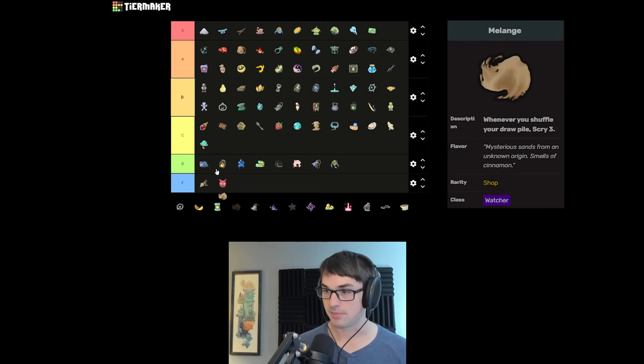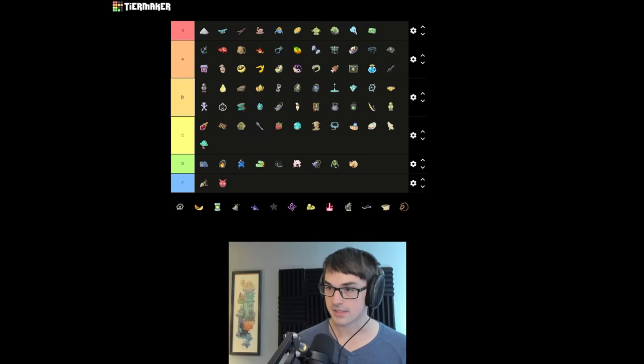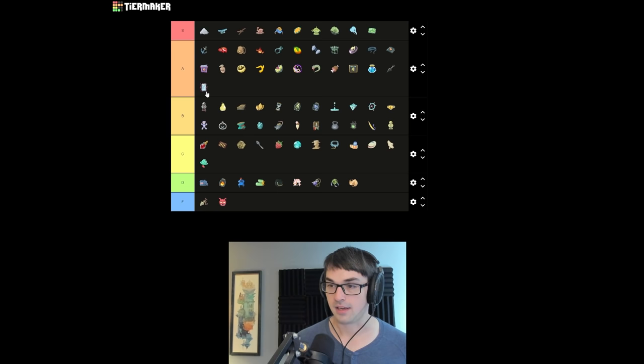Let's read some other shop relics. Melange I'm putting in D tier — it gives you scry whenever you shuffle the draw pile, which is theoretically useful but in practice works awkwardly. It's got some weird interactions and just doesn't do what you want it to do. Dolly's Mirror lets you duplicate a card in your deck. Depending on what you've got to duplicate, it can be S tier — notably if you duplicate an upgraded card, you get an upgraded card. I don't think it's quite S tier because it requires you have something good to duplicate, but it can be exceedingly powerful.